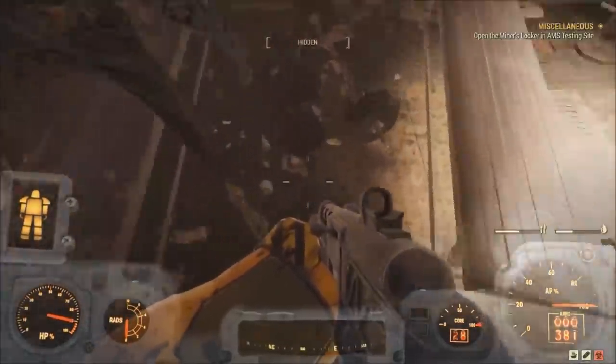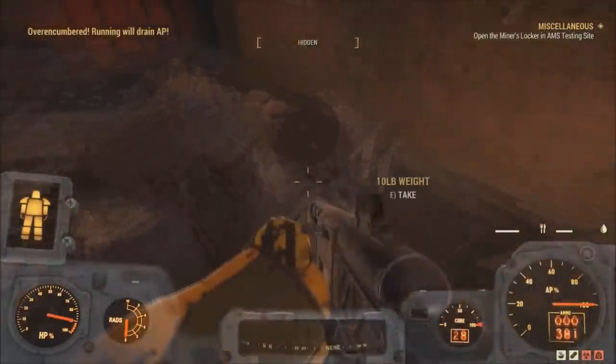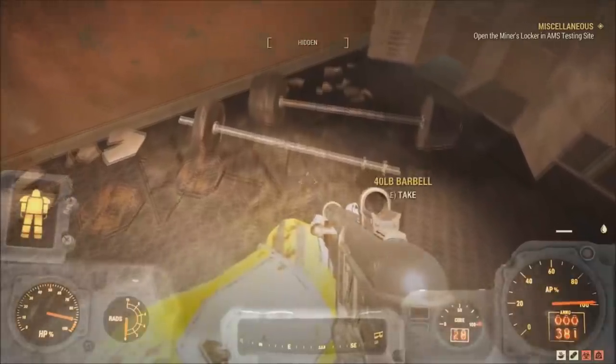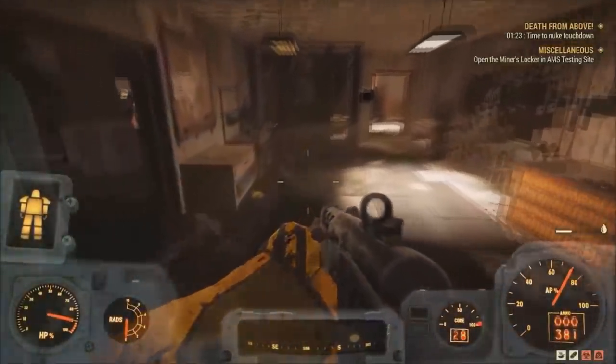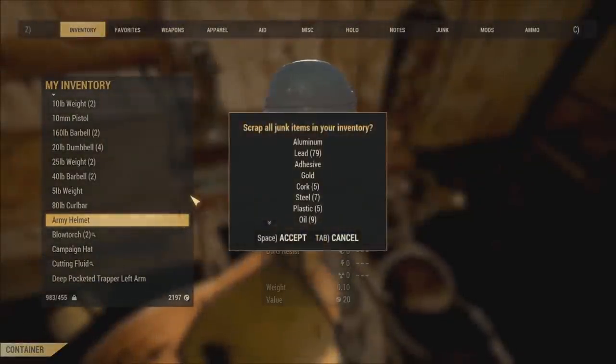There are a ton of weights here — make sure you pick up all of the plates that are on the ground as well, since it's really easy to miss those. There are ones on the wall, they're all over the place. Once you have picked up all of the dumbbells, barbells, plates, and everything else, head over towards the garage area where there are going to be a ton of different workbenches where you can go ahead and scrap them to prevent being over-encumbered.